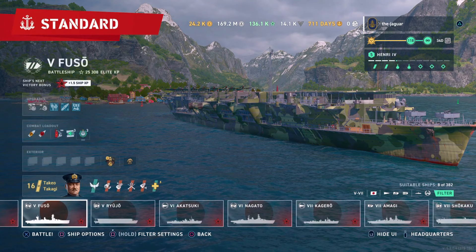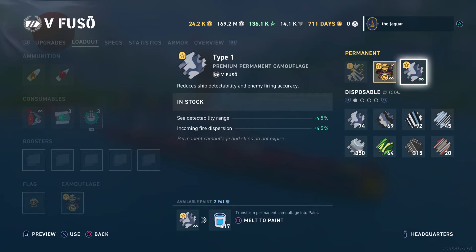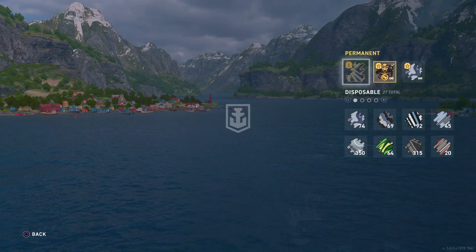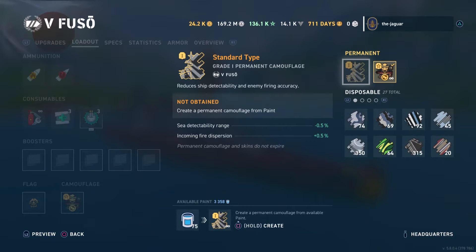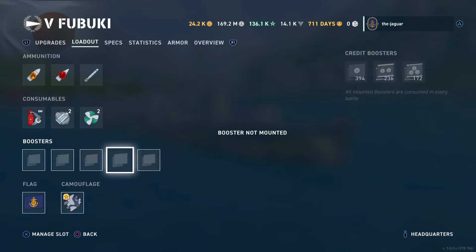The Ryuju doesn't have a camo, so nothing to do there. On the Fuso, I've got this cool Shogun camo, and this ship also had a Type 1 premium permanent camouflage. I'm going to go with the vanity camo rather than the historical camo, and I'm going to get rid of the old camo I created to get some more buckets of paint back. I'll never use that camo I created.